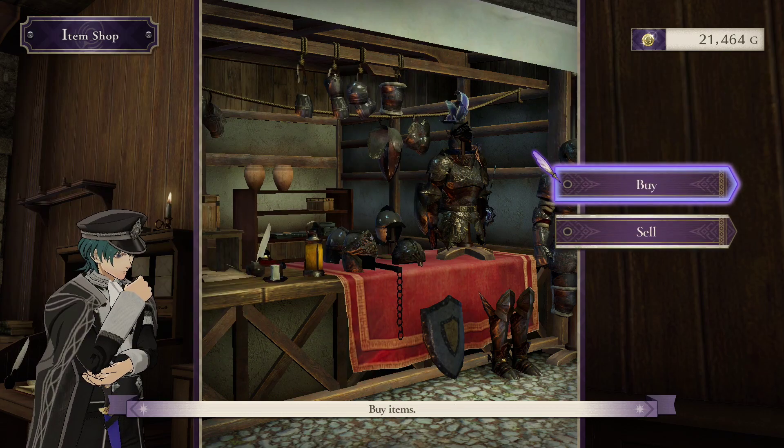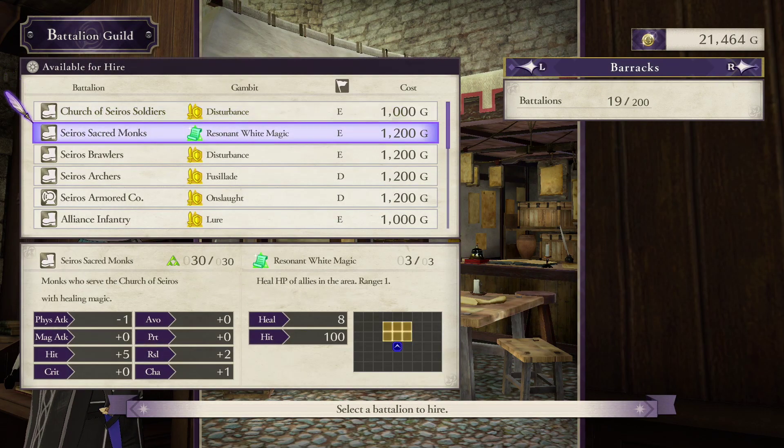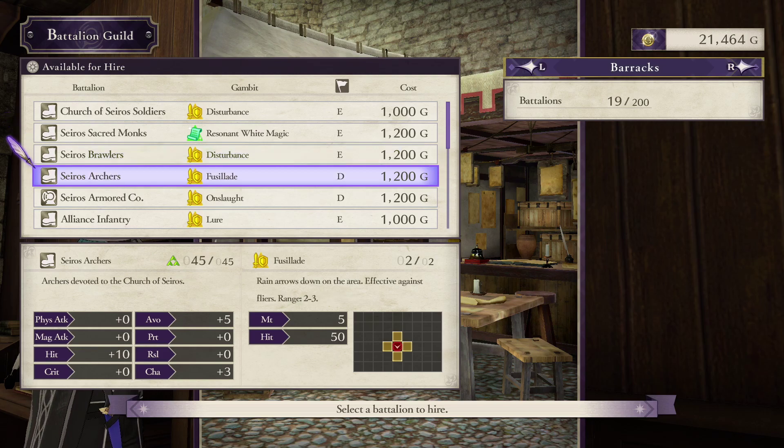So aside from the new seals, the new items aren't too exciting. What about the Battalions? The Seros Brawlers are a carbon copy of the Alliance Brawlers, which I covered back in the Battalion Guild episode. They offer up to 4 physical attack and 10 avoid, but they're just not that impressive, especially now that I have 3 copies of Seros Mercenaries and the Bandits. Those have a little less attack but compensate with bonuses to hit and protection. Fusillade is a top-tier gambit — it is the only offensive gambit that covers 5 tiles and has 2 uses rather than just 1. That alone makes the Seros Archers a solid choice.